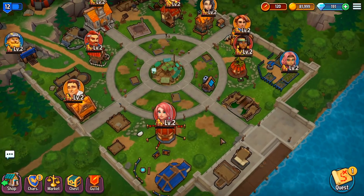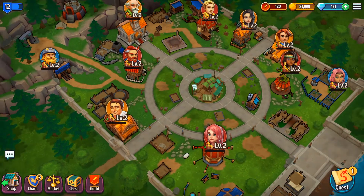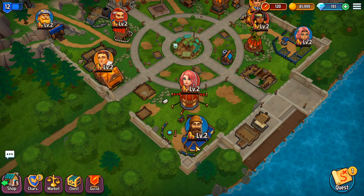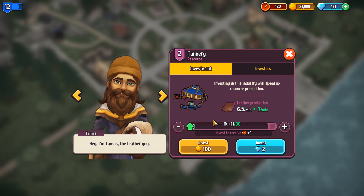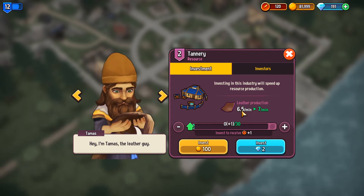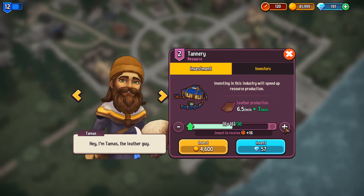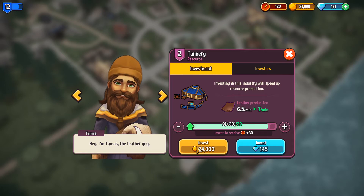Let's go into the city. So here's the second part of the game. Now this is where they get you. You have all of these NPCs here. Each of them do one task. Like this guy — he is in charge of the tannery. As you can see here, he produces 6.5 leather per minute. Now if you want to increase that to 7, you're going to have to invest a lot of money to get to the next level.